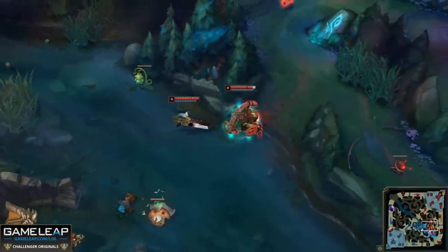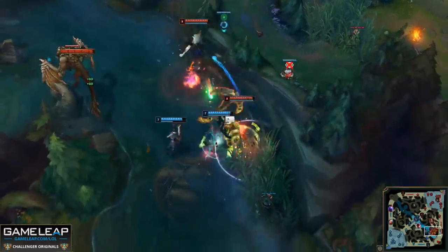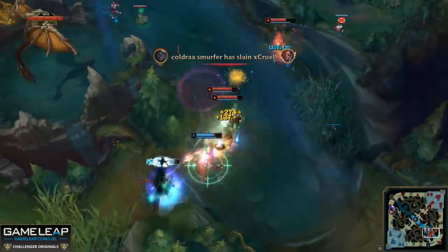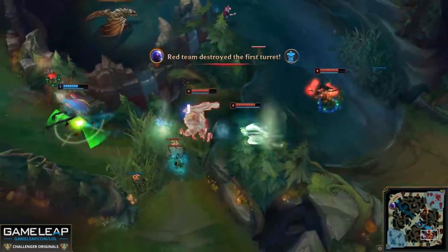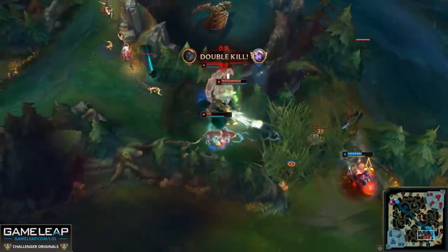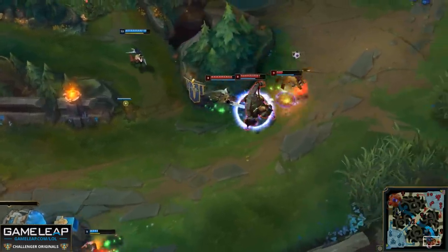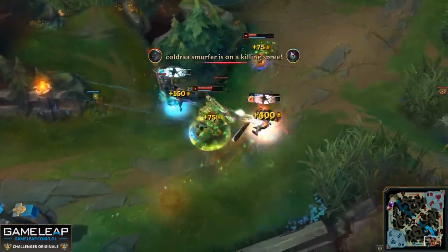You can use regular wards to help protect your most important control wards. Say you're trying to take Baron and you put a control ward in the pixel brush. Consider the angles opponents can come from — regardless of side, they can come through the mid-lane river brush, so put a ward there to warn you. If you're on blue side, they can also come from the red buff and raptors ramp, so consider warding closer to their red buff to spot movement ahead of time.